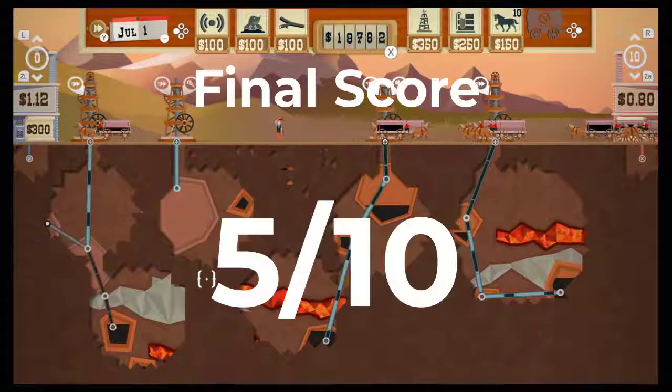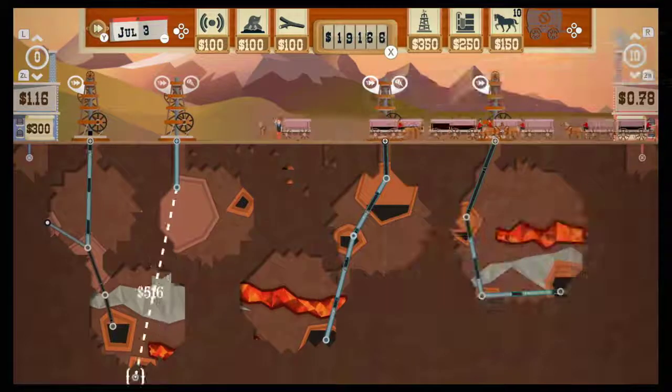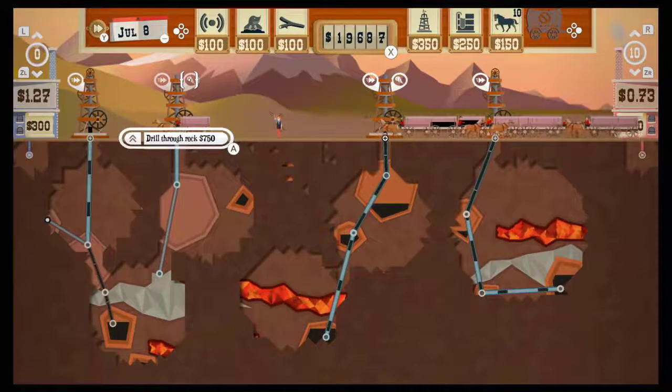I'm going to go ahead and give Turmoil five oil drums out of ten. It comes out swinging, but fades pretty fast. If this looks fun to you, perhaps it might be worth grabbing deeply on sale, but otherwise, you might want to go prospecting elsewhere.